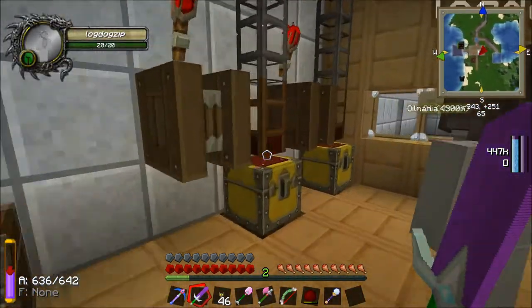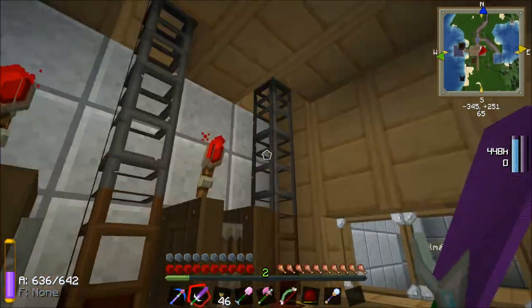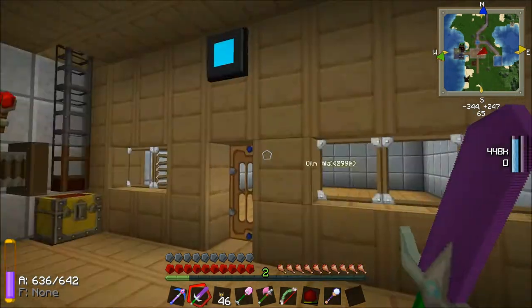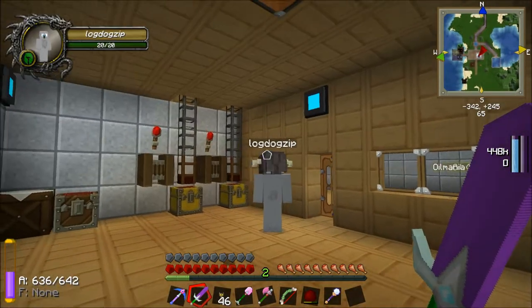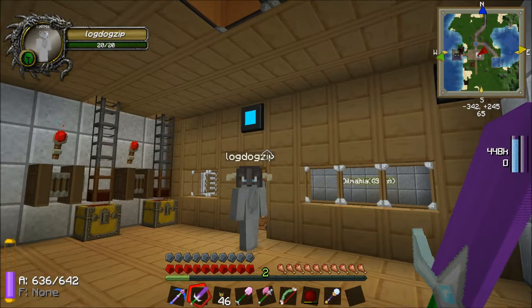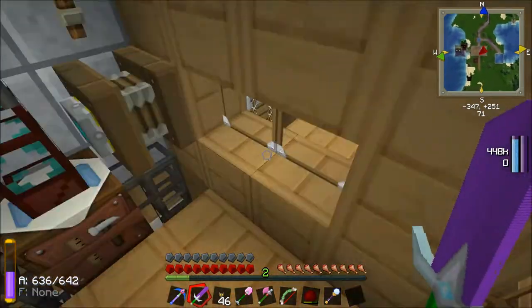If you come in here, there's some chests being pumped with redstone engines. That's where the wheat and cocoa goes. And then they come upstairs. What's the use of those chests? It brings the cocoa beans — but why do you need the chest there? Why can't they just keep going? Because it's nice, okay?